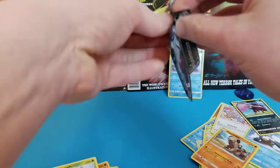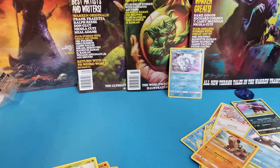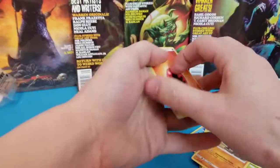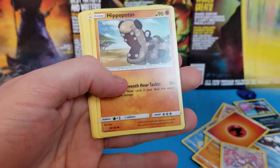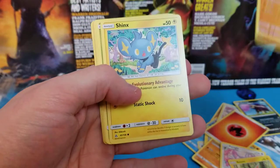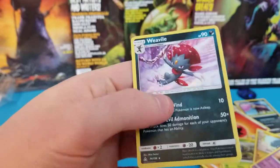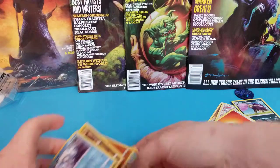And our last pack. Let's hope we get something good in that. There's a code card for anybody who wants it. Alright, let's pull something good, guys. And while I'm slow rolling this, I will tell you that Dirty Bastard is a phenomenal complex scotch ale, and if you like scotch ales I would highly, highly recommend that you try it. Hey, there's the non-holo version of Gibble, and there's our reverse — hey, a Hippopotas!